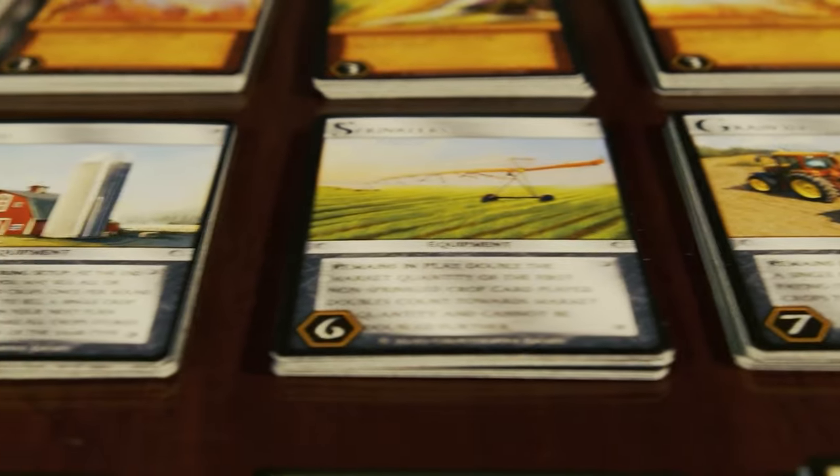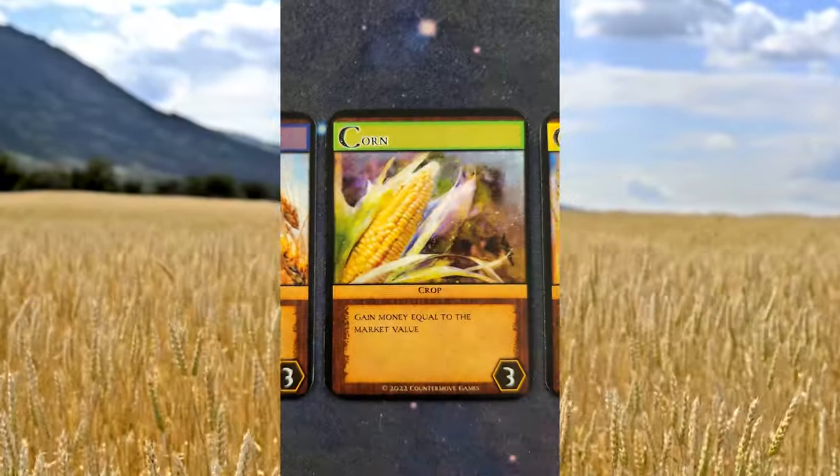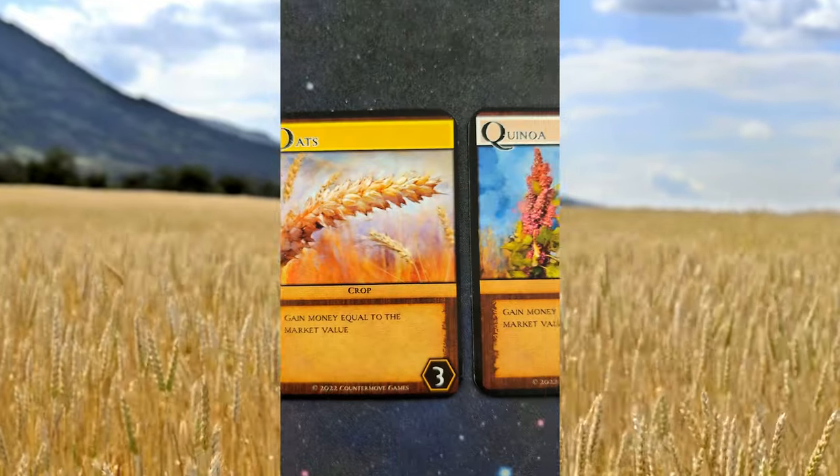You're going to employ certain resources and countermeasures to make sure you can turn a profit. Agronomy is a deck-building game and your deck is going to consist primarily — initially — of wheat. You'll start off with a deck of 10 cards: eight of them are going to be wheat, and the other two will be comprised of anything from rice, corn, oats, quinoa, and barley.